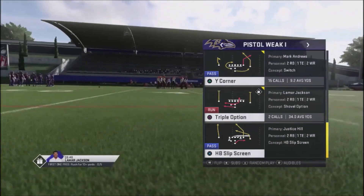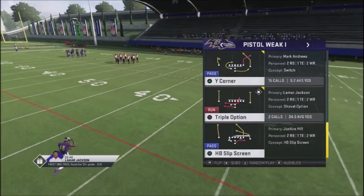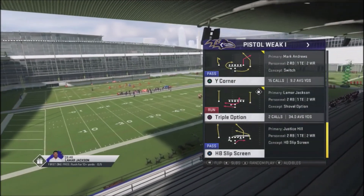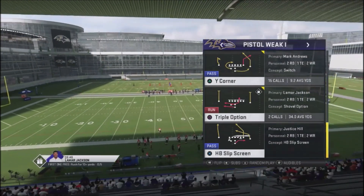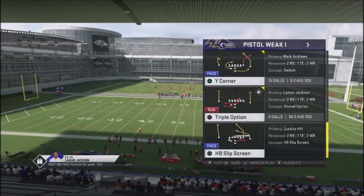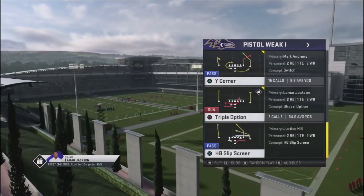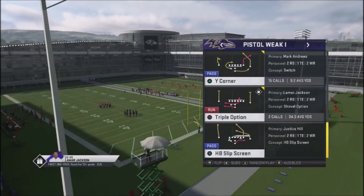What makes this scheme so deadly is the Y Corner. It's a great play for third-down situations where you need about five or six yards, because the route combinations are phenomenal. It allows you to attack your opponent underneath, attack them against press man coverage, and you've got cover two and cover three beaters built in.